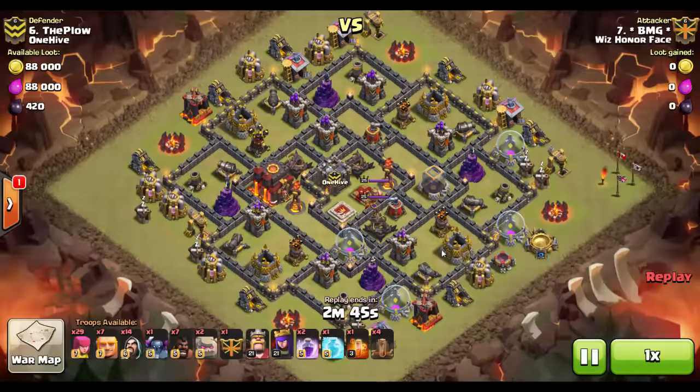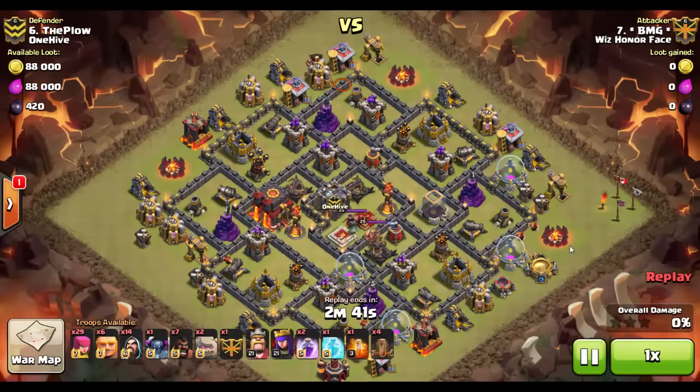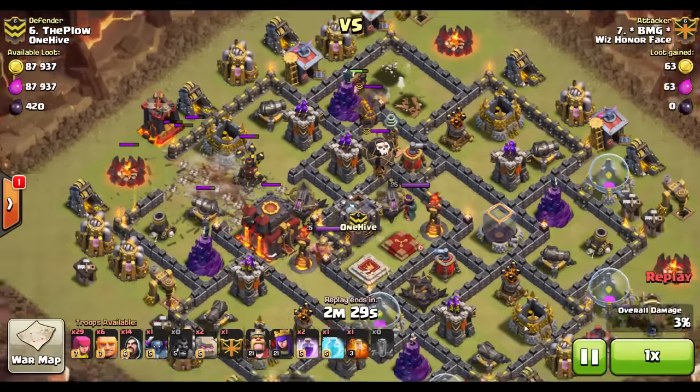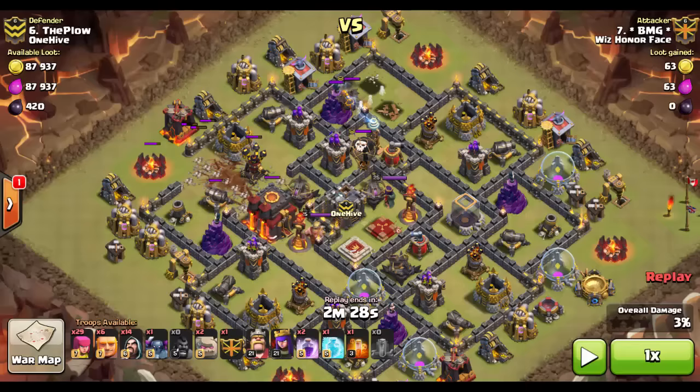Let's look at another attack by BMG on a similar base — a dragon flower base with lots of compartments. Notice the same tactic: giant first, followed by a few hogs to clean up buildings on the outside for easy percentage. The quad quake goes down, takes out the junction, and if we pause it here, there is a very easy path to enter the base and get straight to that Town Hall. Notice how much of this area is now unlocked by that earthquake spell.